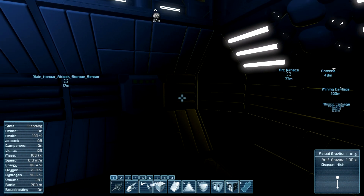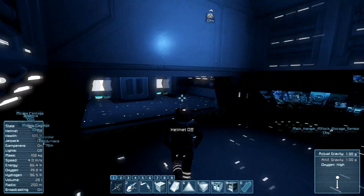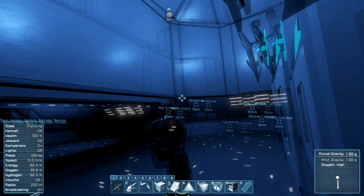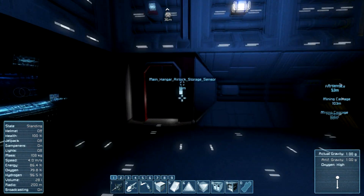All right, so it's pressurizing. We have high oxygen. And my helmet's off — yay! Yes, it is. I'm just wearing a little skull cap. That's nifty. So we have functional atmosphere aboard the station now, which is going to make life a lot better.